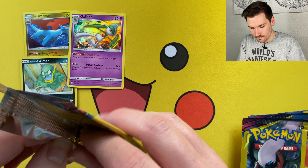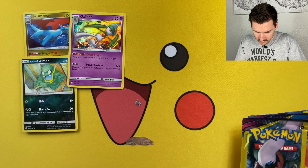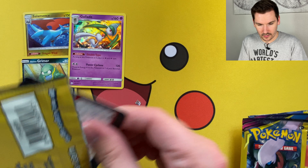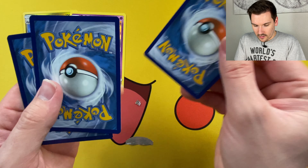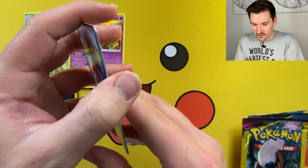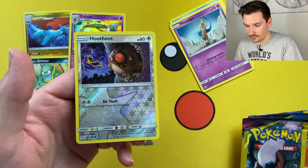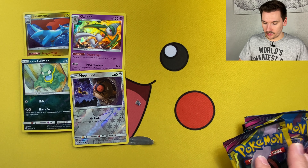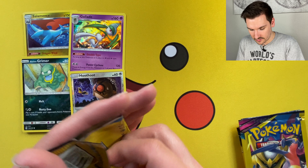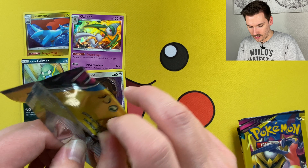Now we're going to move on to Unified Minds — we've got Mew and Mewtwo sitting there like absolute savages and we're going to see what kind of luck they can get us. Here we go, we are in. Code card, one to the front, and here we go guys — we got a Lapras, look at that rainbow right there, very cool, Honedge, and a common reverse holo Hoothoot. Not too bad. Any reverse holo, anything that's got some shine to it, we're going to put to the side.